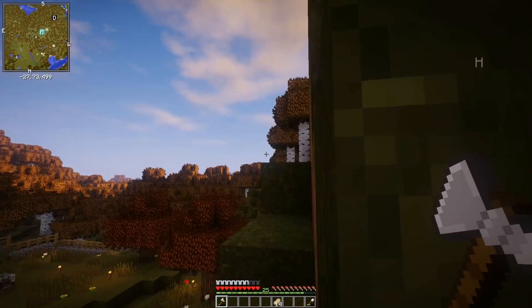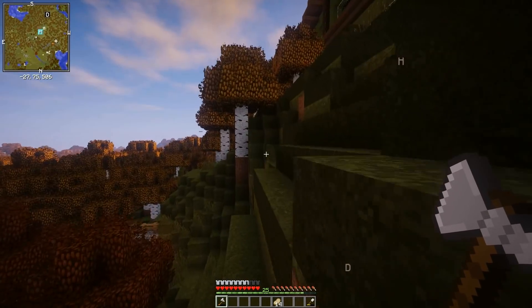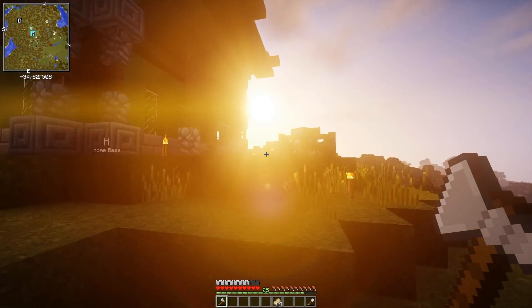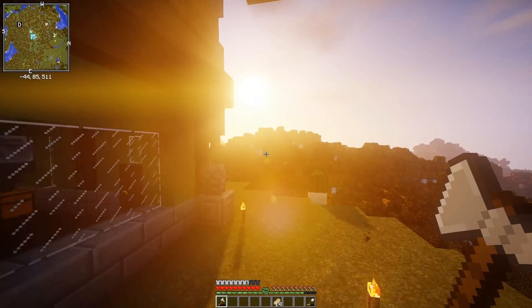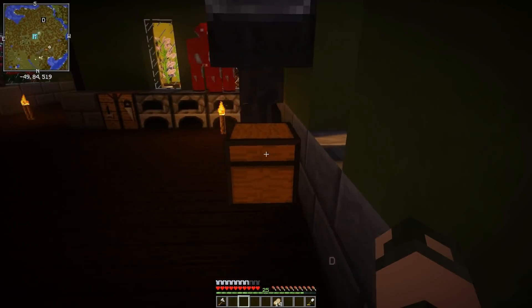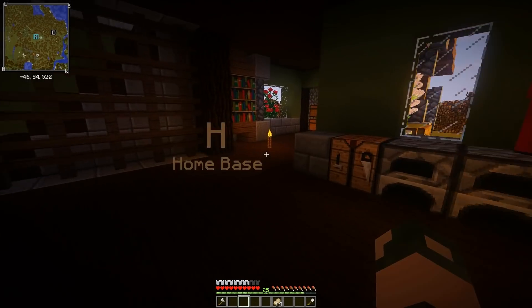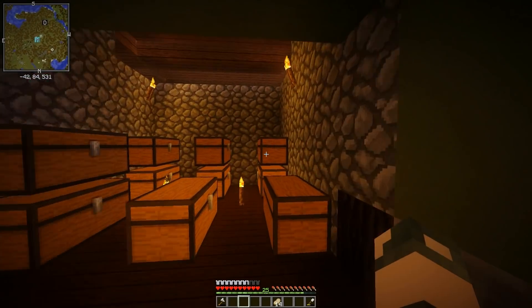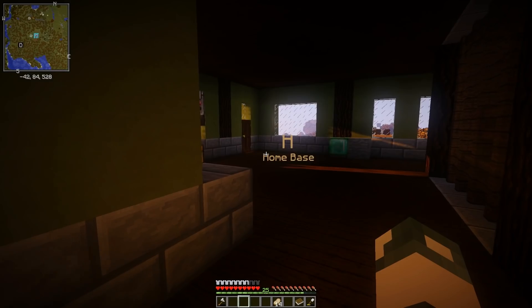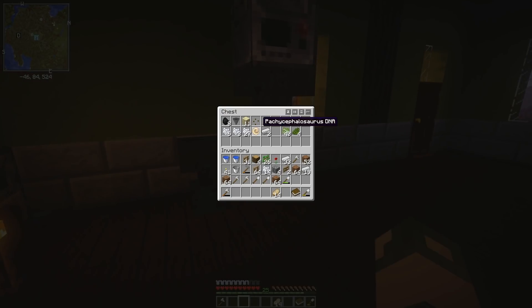Deinonychus and Velociraptor are an absolute pain to keep in exhibits. They look cool — I love their animations and textures, they're by far one of the coolest creatures in the game. The problem is they're just a pain to keep enclosed, because as soon as you give them the tiniest shred of freedom, they'll be like, I'm free, and then they'll escape.